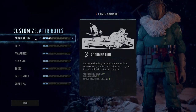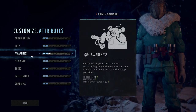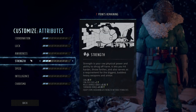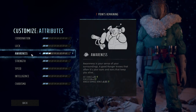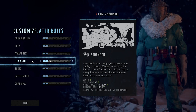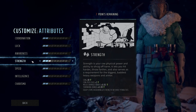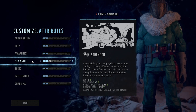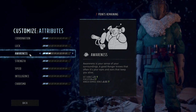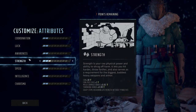From there we go to attributes: coordination, luck, awareness, strength, speed, intelligence, and charisma. Of these, awareness and strength are probably the most important because they give you your damage bonuses. Awareness gives you range damage, and strength gives you melee damage as well as extra health per level. They call health 'constitution' in this game — your base health is called constitution, so if you're losing con, you're losing health. Awareness also gives you extra hit chance, perception, and a range damage bonus.